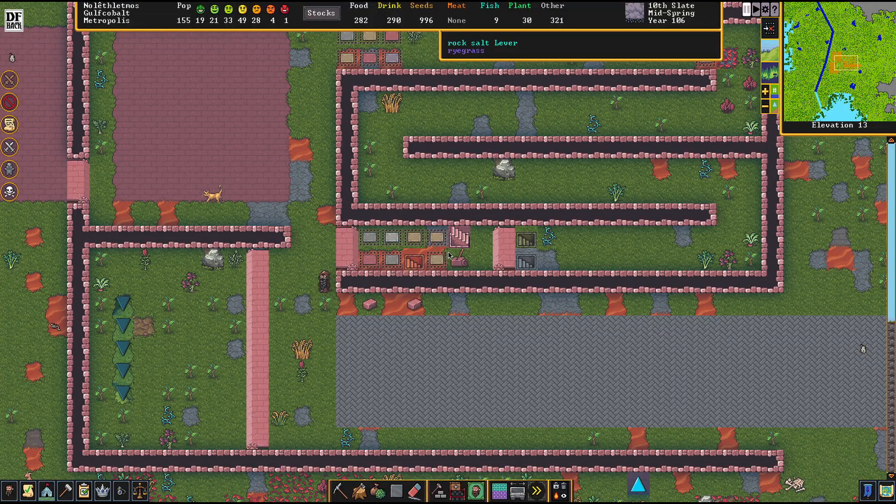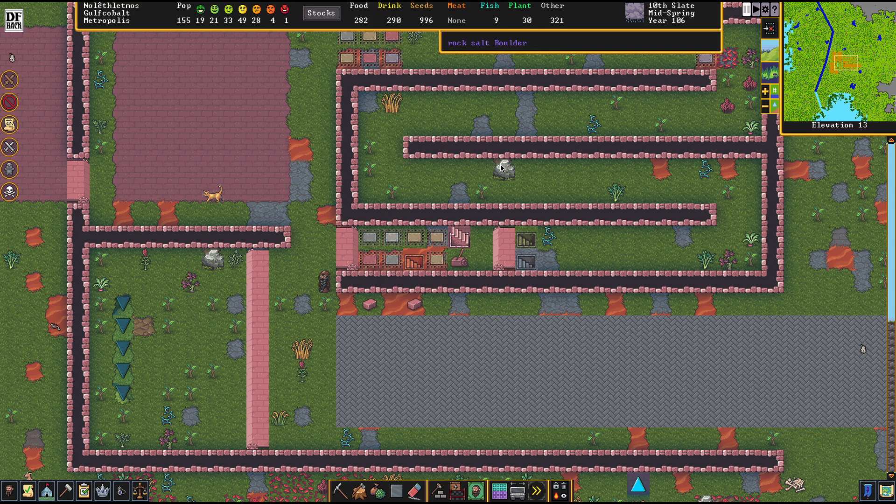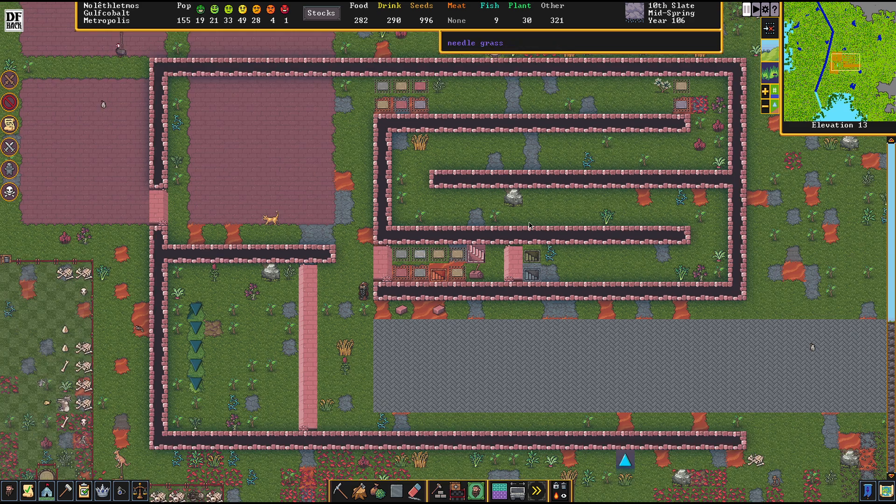Hello there. In this video, I'm going to showcase my Fortress of Gulf Cobalt right before I put it into retirement. It is the centerpiece of my gameplay series called The Savage Lands. I put a playlist down in the description box if you want to see the entire story of this place, why it's sitting here, what the matter is with its home civilization, and all these things. In this video, I just want to introduce what I did here before I put it into retirement and go on to the next fortress on this continent.